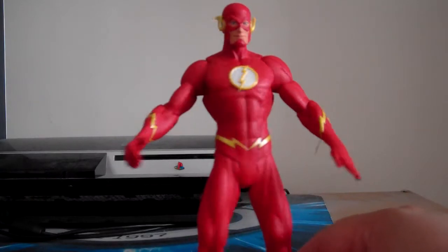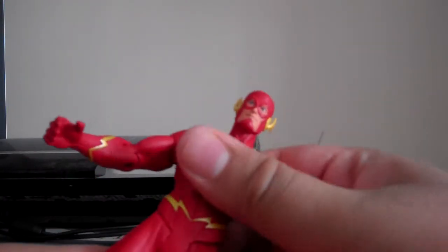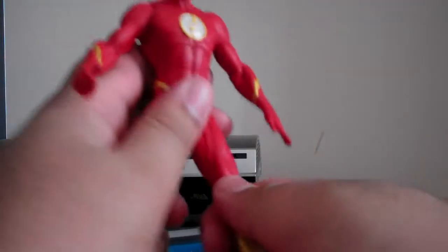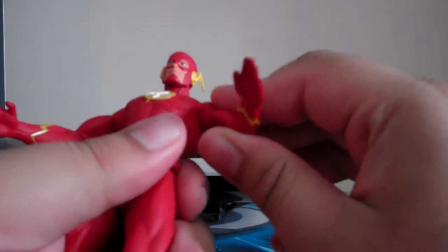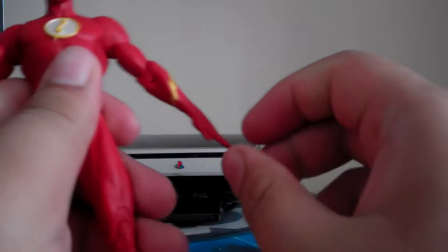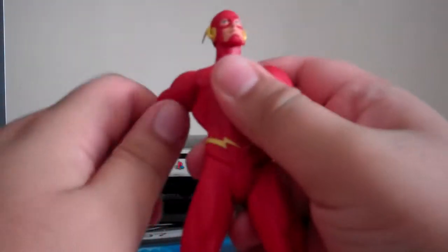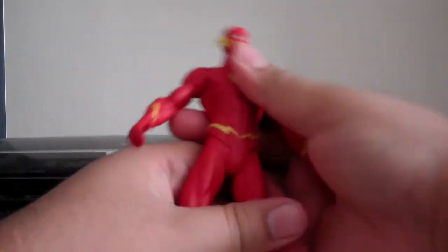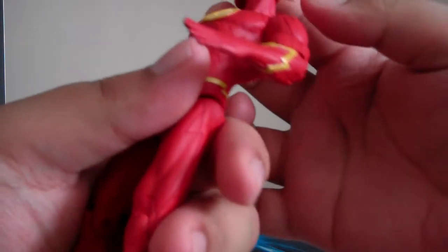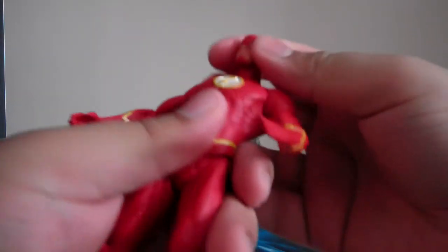It'll look nice in my display. Let's talk about articulation — he doesn't have tons of articulation, but he's got torso crunch, and he's got some arm articulation — the arm goes 360 degrees, which is pretty cool. The head sculpt also goes 360 and up and down. Cool looking figure.